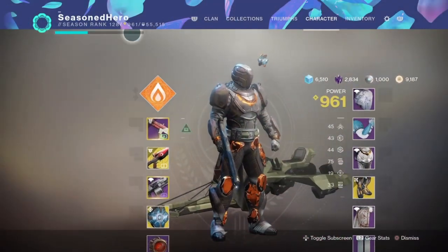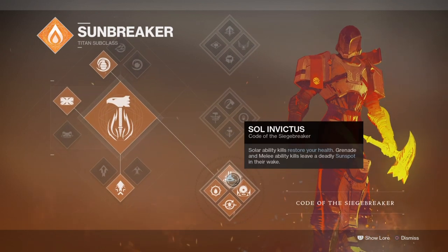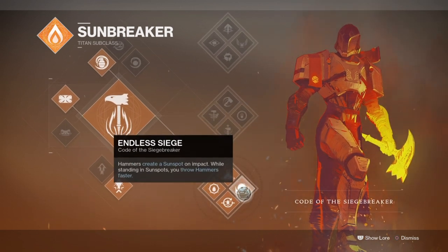For the subclass, use Code of Siegebreaker bottom tree, which provides the necessary buffs and most importantly the sunspot ability. To make full use of the Phoenix Cradle's ability and to have Polaris Lance work well, we need both Soul Victus and Sun Warrior active. Soul Victus is for our use only, allowing us to regenerate health and create sunspots via melee, grenades, or Polaris Lance.